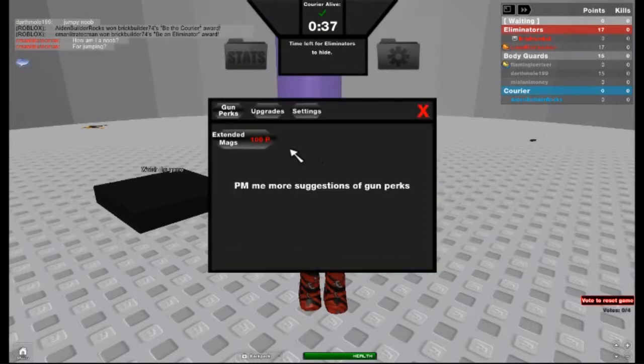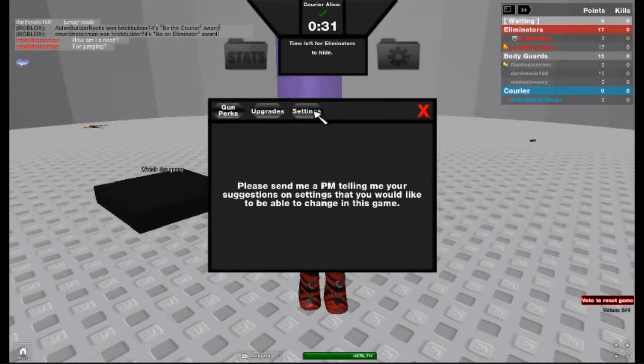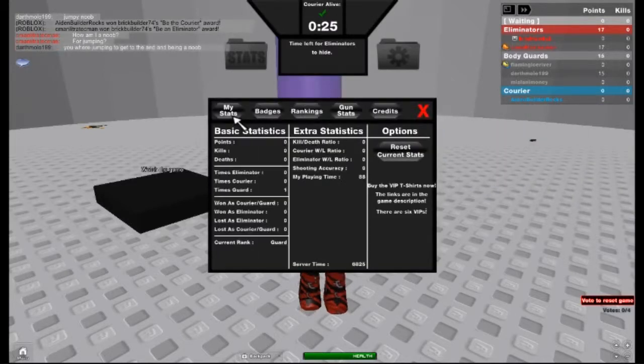What's kind of cool is that you can buy extended bags and you can upgrade your gun. You can also buy more guns, but he hasn't added those things yet. There are settings and upgrades, and you can also look at your stats in the GUI — including badges, ranks, and gun stats.